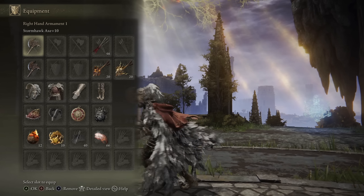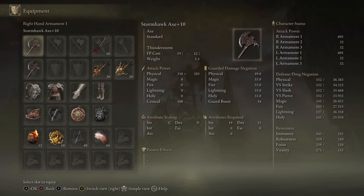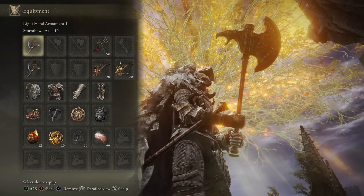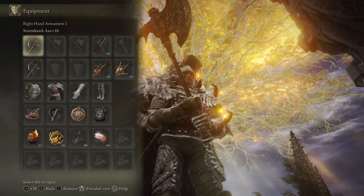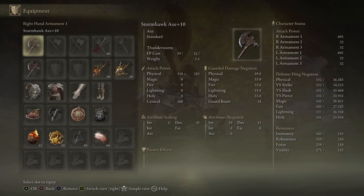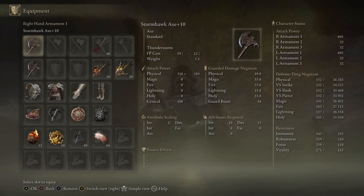This weapon can double as a pure strength weapon or a quality build weapon. I first tried all my points poured into strength with the minimum dexterity requirement, and it actually gave me a little bit less AR than the stats I have here. I have 54 strength so that when I two-hand it, I'm hitting the 80 strength hard cap, and then the rest of the points poured into dexterity, which netted me a little bit more AR. It's not too different, so if you want to use it on a pure strength build you definitely can — it's just a little bit more optimized going the strength-quality route.